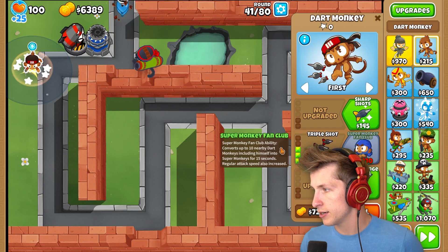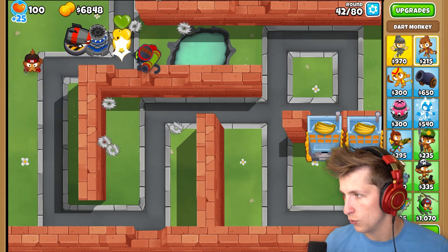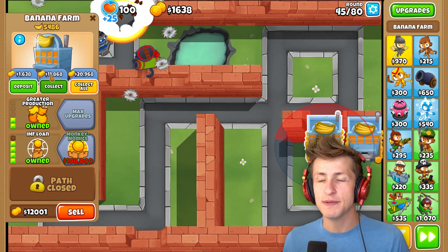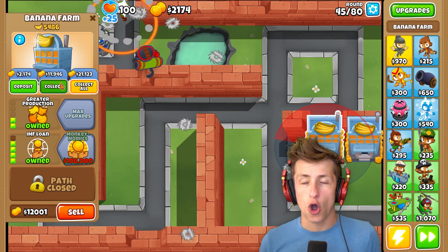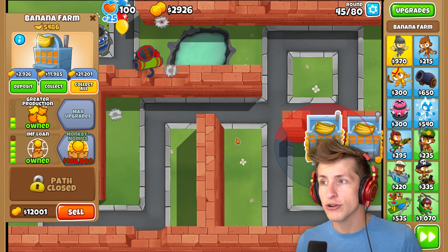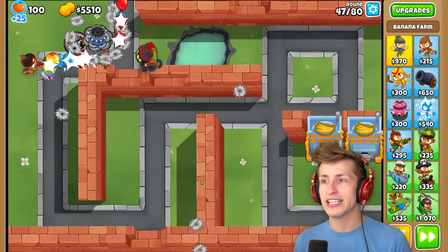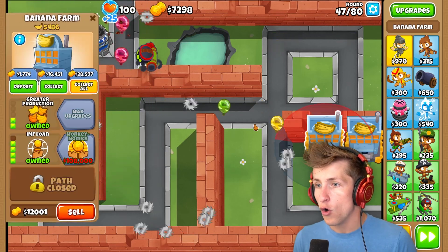Very quick. Triple shot. Super Monkey Fan Club's a little expensive. I definitely want to get long range and enhanced eyesight as well. $11,000 in the bank. Look at how much money we're going to get at the end of this round. Remember, it's 15%. So if you have more money that's allowed in your bank, you're able to make so much more money. For those of you that missed out, we actually did a mod where we took away the entire limit of the bank and it could stack indefinitely. And by the time we had like a million dollars in the bank, we were actually making like $100,000 every single round. It was really crazy.